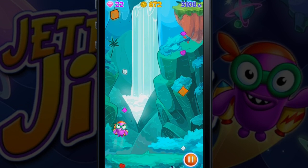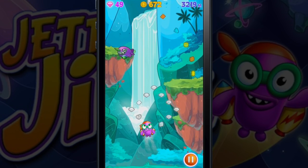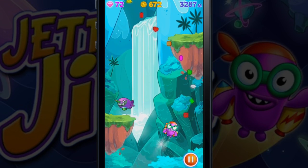You take control of a little purple alien with a jetpack who just wants to get back into space. As you advance upwards, you quickly lose momentum and will need to replenish your jetpack by collecting gems.